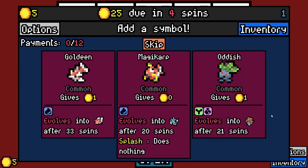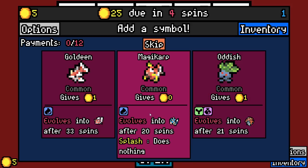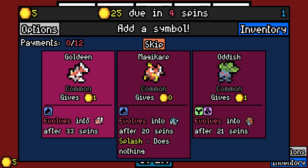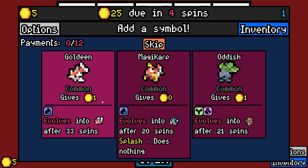which is a full-on Pokemon overhaul mod. It replaces all of the symbols in the game with different Pokemon that have wild effects based off of the typing that they're strong or weak against.